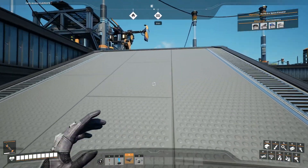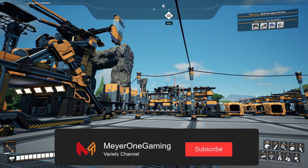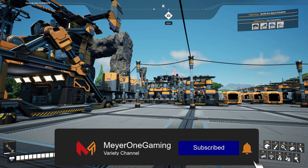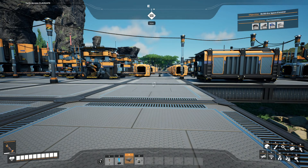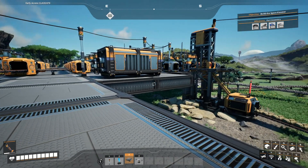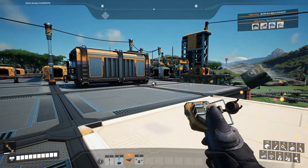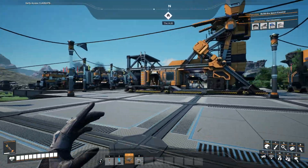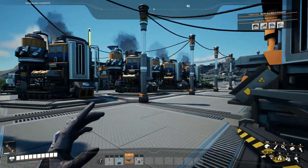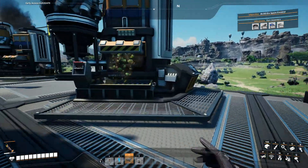We're going to move that concrete over where there are like three other nodes over there, plus we have the normal one that's way over there anyway. No reason to have it all back over here. This is going to be kind of an iron place, so might as well leave this all iron, and then we're going to make the other one all the concrete. We'll take all this stuff out - which is 2,800 concrete - that should last us for a little while.